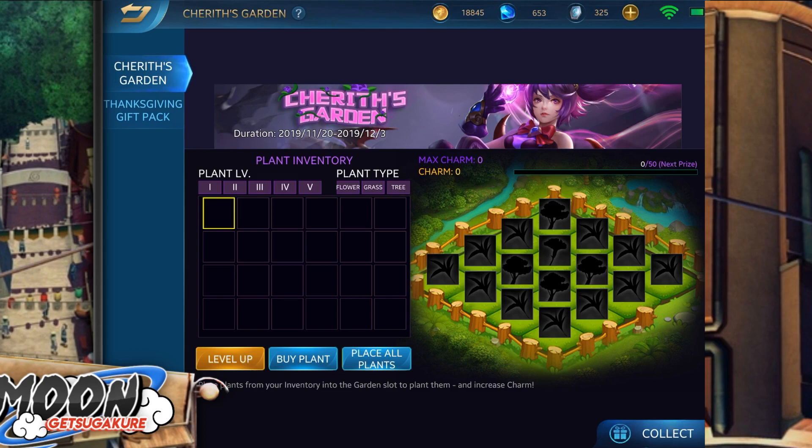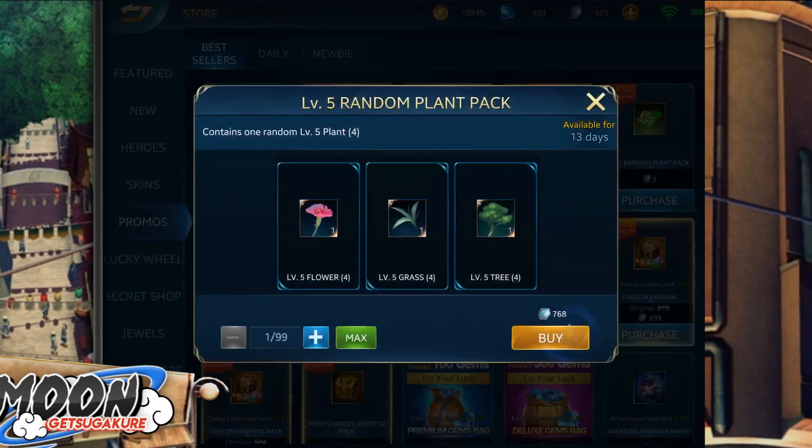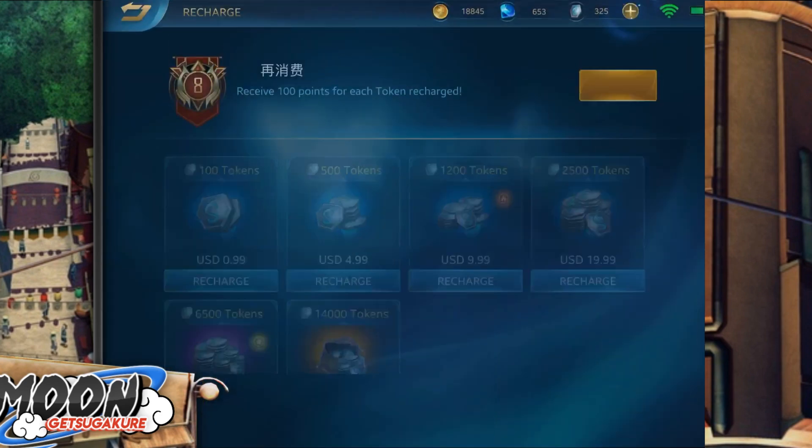Real ballers however can buy level 5 plants for as low as 768 tokens, which is about $6 per plant. You need 16 of those and hope for synergies, which would cost you 12,000 tokens — let's say around $100 to complete the entire event.